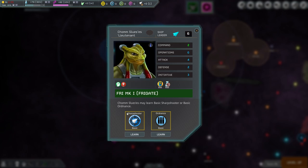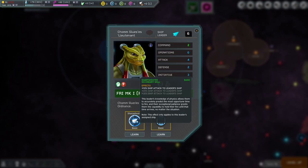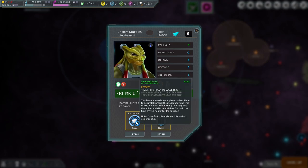He now gets two skill choices: sharpshooter basic — plus 10% ship attack to leadership, which is great for the destroyer I'm putting him on — or ordnance basic two, plus two missile weapon ammo. We don't have missile weapons yet, so let's go with sharpshooter.